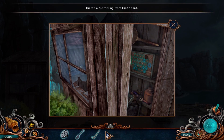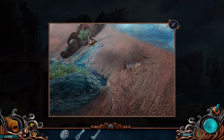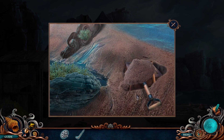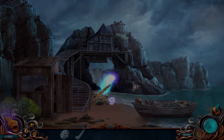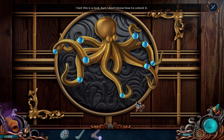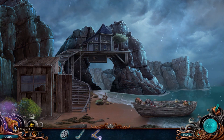There's a tile missing from that board. Why did I just grab a nail puller? Oh, I know where I'm using that. But first... the shovel will get me through this. Or do I just keep the sand? Nope. I bet this is a lock but I don't know how to unlock it. Chest decoration!